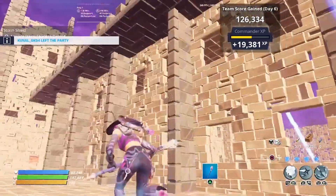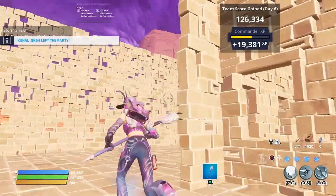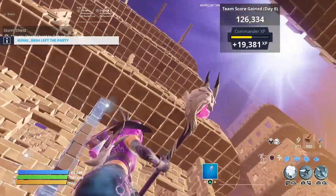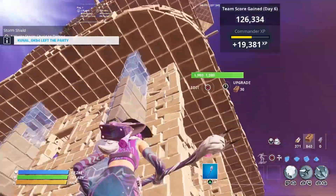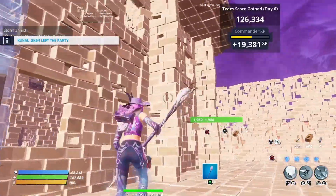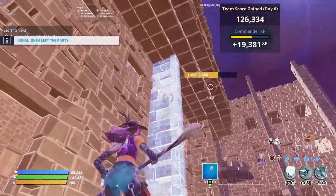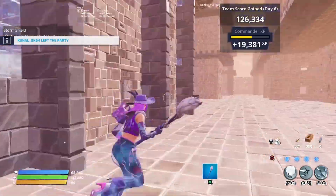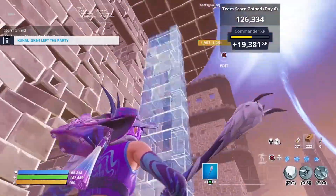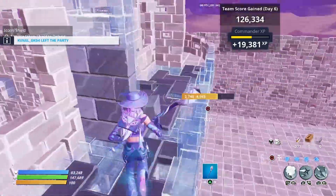Alright, now we're going to come over to this building — we're basically just copying that one over there. So all these pillars again, and the little — I don't know what to call them — bridges, I guess. All right, jump up here, get these. Literally just copying the other side.